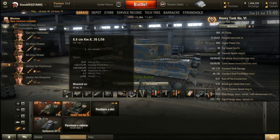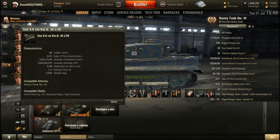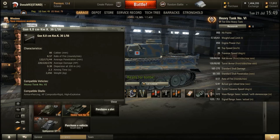The German 88mm L56 gun has a high rate of fire. With the right equipment and crew perks, you can achieve about 9 rounds per minute, which is quite good. The penetration is decent enough — you will pen most vehicles below tier 6, but when facing well-armored vehicles from tier 6 to tier 8, you will have problems. I recommend aiming at weak spots when using AP rounds, and using APCR against heavily armored targets.